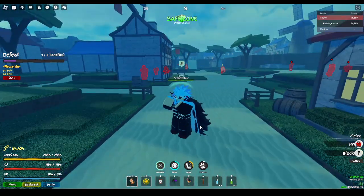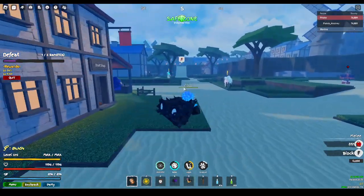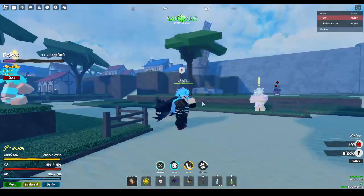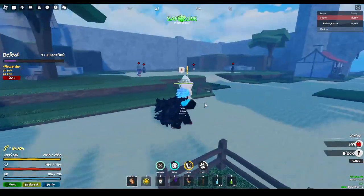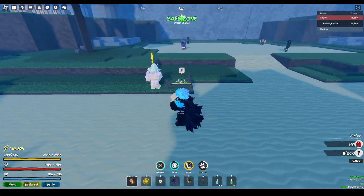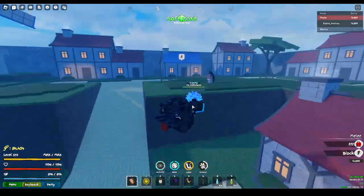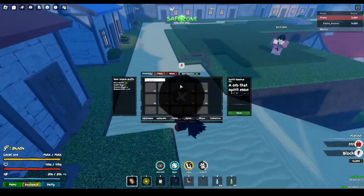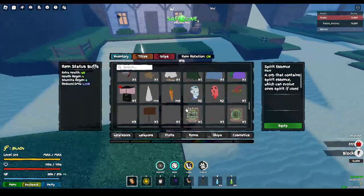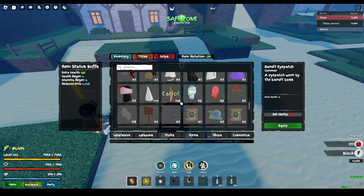Now let's talk about the starting island. You can leave at level 10 or 15, but it's better to wait until level 15 or 20 so it's much easier. Defeat about five of these NPCs, then once you're level enough, go talk to the Bandit Leader NPC and defeat him. He has a very high chance of dropping the Bandit Eye Patch, which boosts your HP by 15 extra health — equip it if you get it.